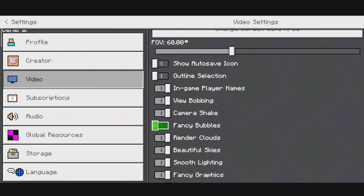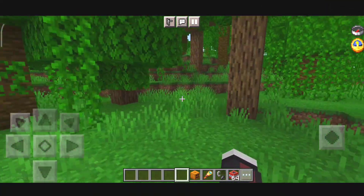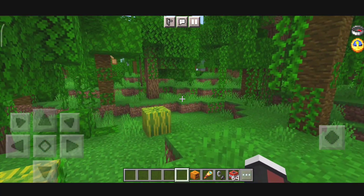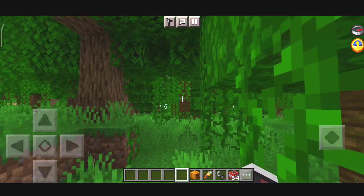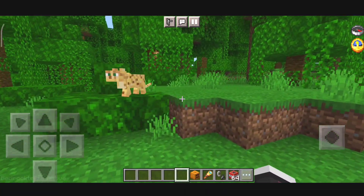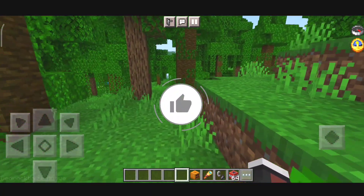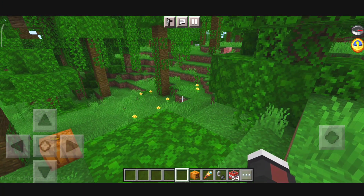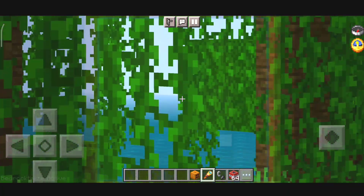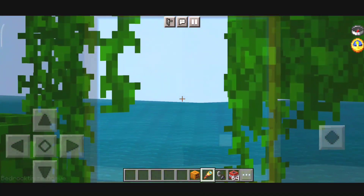I'll just show you how things look in-game with all the packs turned on. As you can see, I'm in the game right now and running it really smoothly — no lag at all. There are some features that come with this pack: as you can see there's a compass in the right corner of my screen, and also a clock, which is pretty helpful for knowing if it's daytime or nighttime even when you're in caves.